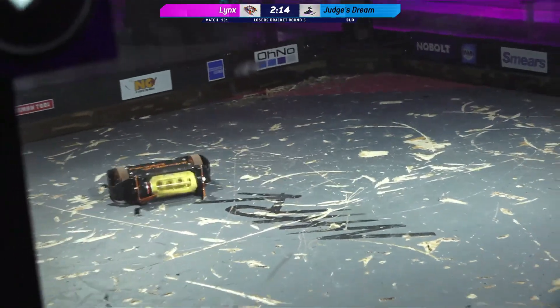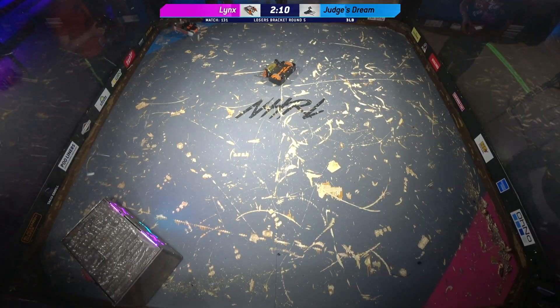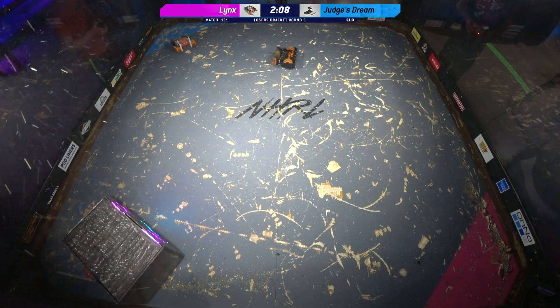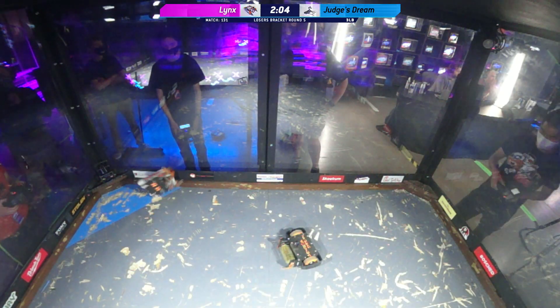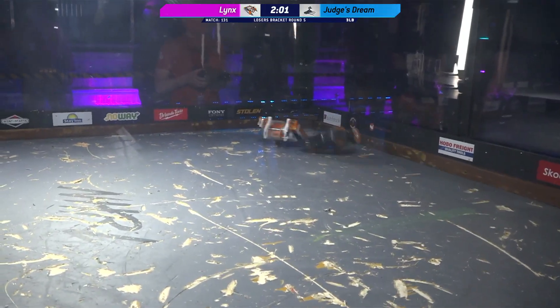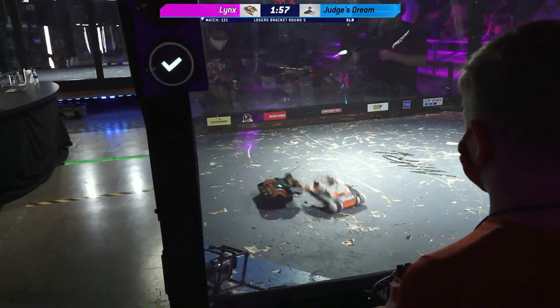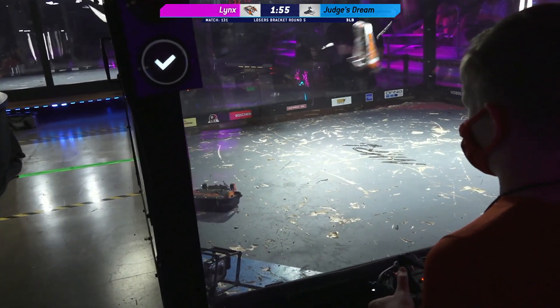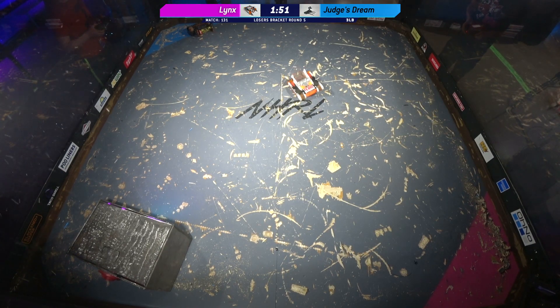What was looking like a pretty even match at the beginning is starting to turn around, but both these bots' weapons are still working, both drives are still working — it could go either way. Kyle, the right-side fork on Judge's Dream is gone. Lynx is on its head, but this is an incredibly destructive match. These two competitors are doing a really nice job. That was a weapon belt that we just saw fly off of Judge's Dream.